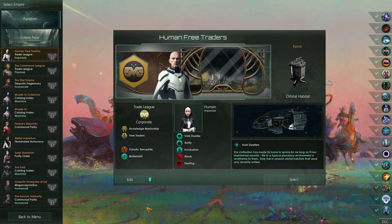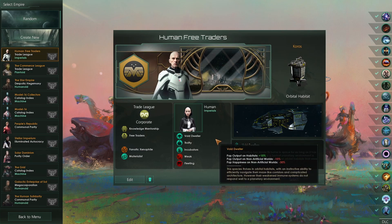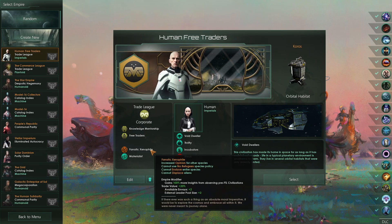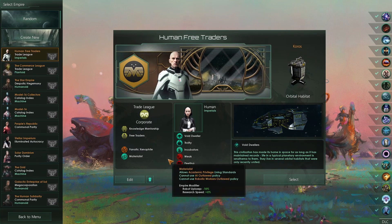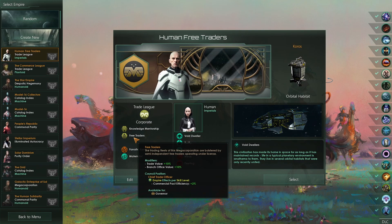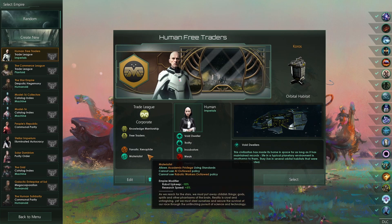Welcome to a brand new Solaris series to the channel where this time around we're playing human free traders, which is a bit of a different turn from what we normally play. I haven't actually played a fanatical xenophile before, not for a very very long time. So it's a bit different from our usual 'let's go and conquer everyone in the galaxy.' This time around we're going to be trying to buy our way to the top. Basically open corporate offices — free traders right there in the name. So it's going to be a really interesting build.